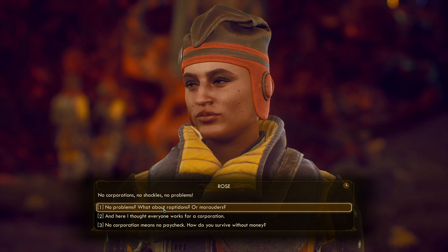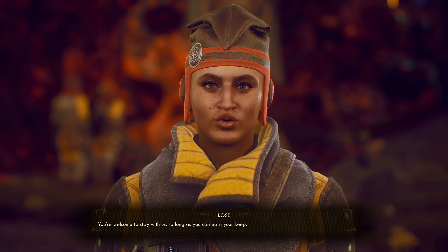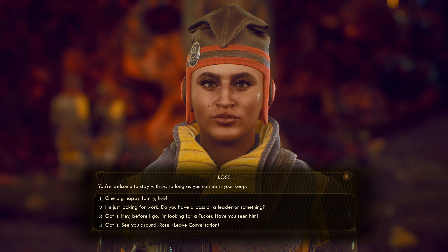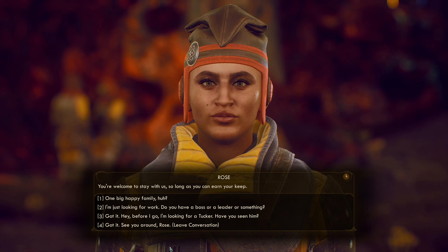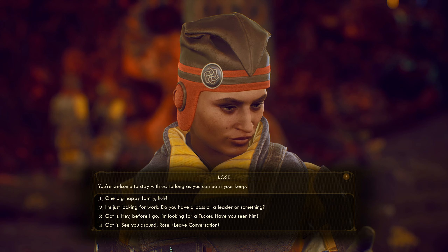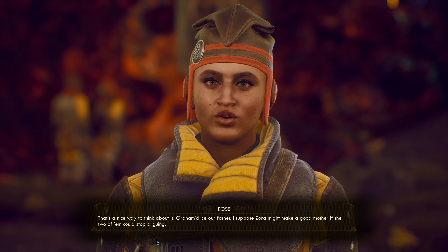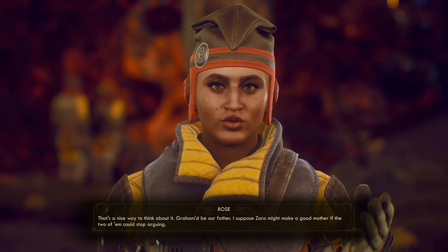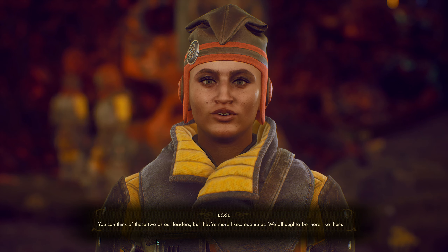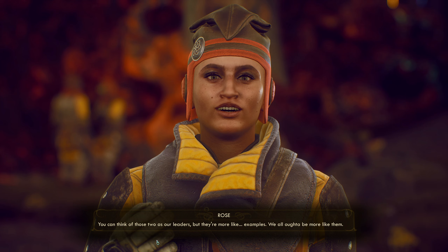I don't want a pamphlet anyway — just tell me who you are. 'Who are the Iconoclasts? Why, we're the only free people in Halcyon. No corporations, no shackles, no problems.' 'No problems? What about raptoids or marauders?' 'Those are just hurdles — we deal with them as they come. You're welcome to stay with us so long as you can earn your keep.' 'One big happy family, huh. I'm just looking for work. Do you have a boss or a leader or something?'